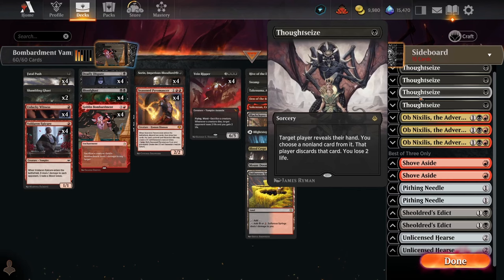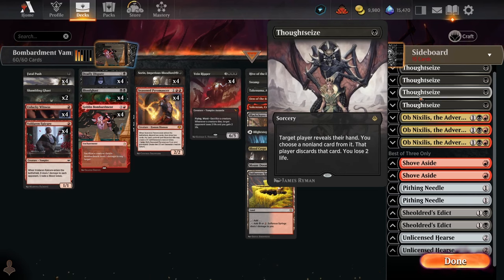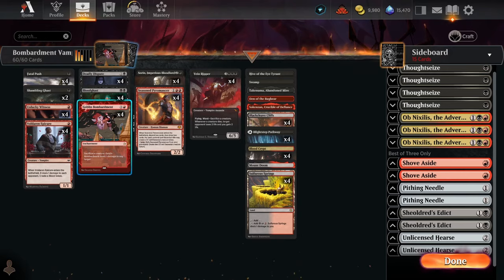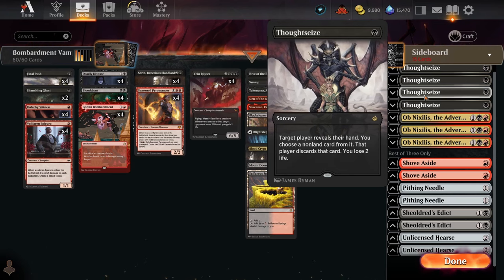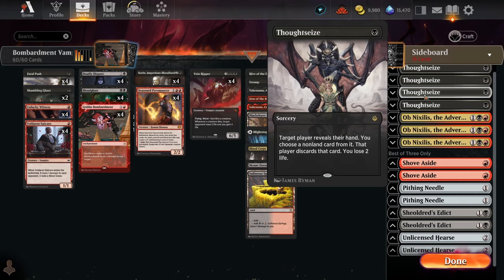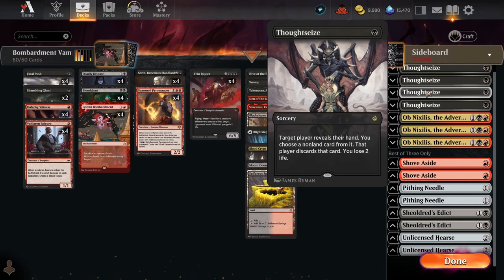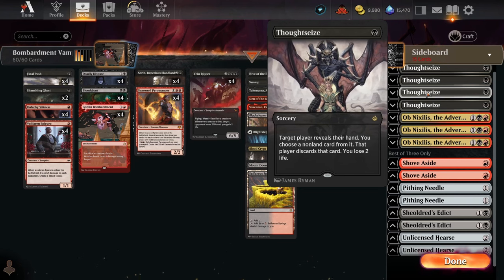Looking at the sideboard, starting with four copies of Thoughtseize — really important against control, and also very important against combo decks, especially those not reliant on creatures like Goblin Charbelcher or Indomitable Creativity. Against Monogreen Devotion as well, since they started running Utopia Sprawl, Fatal Push isn't an efficient way to slow them down, so Thoughtseize is the best option there — taking their top end from their hand. They also tend to mulligan quite a lot, which Thoughtseize punishes.